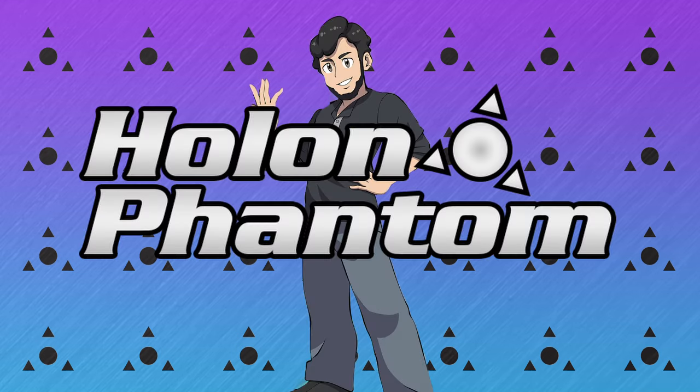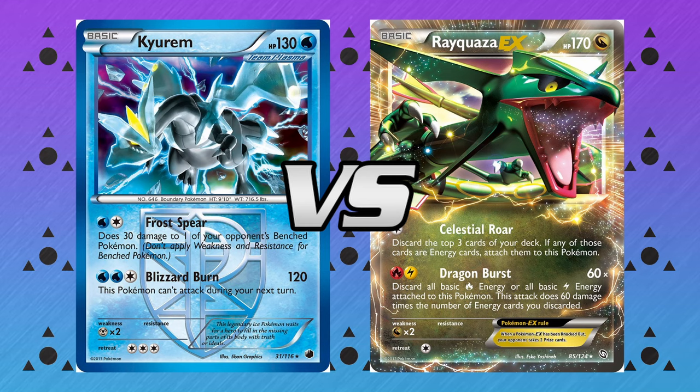Hello all, I am the Haaland Phantom, and for today's video we're going to be having a live battle from the 2013 format. On one side we've got the Team Plasma deck, as used by Yugo Sato, the runner-up in the Junior Division of the 2013 World Championships, going up against the Rayquaza Electric deck, as used by Clement Lamberton, the runner-up in the Senior Division.